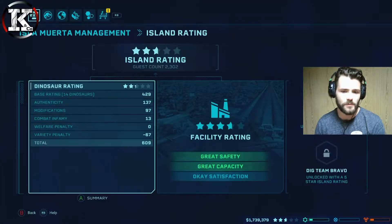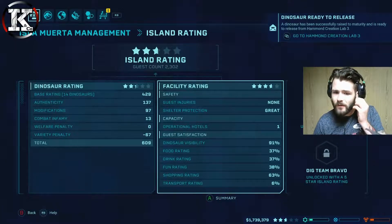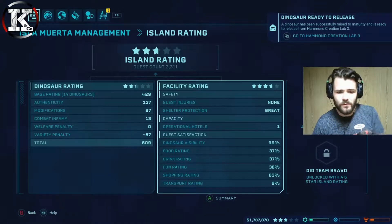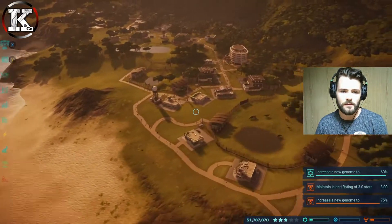Checking satisfaction — why are they still just okay? Fun rating is 38, 37, 37 on drinking and food. 63 on shopping, 6 on transport. 99% — that just died.